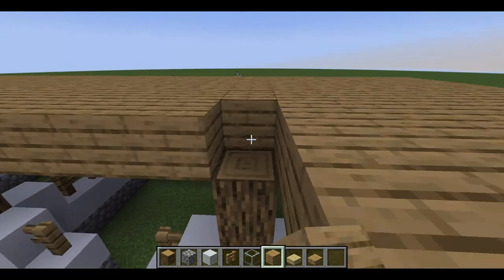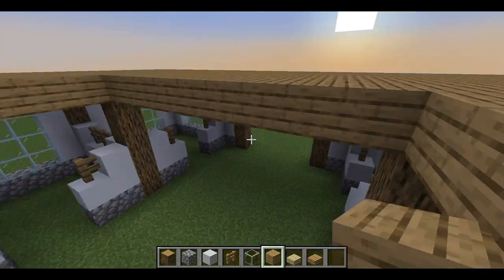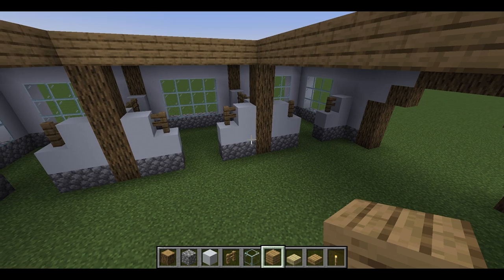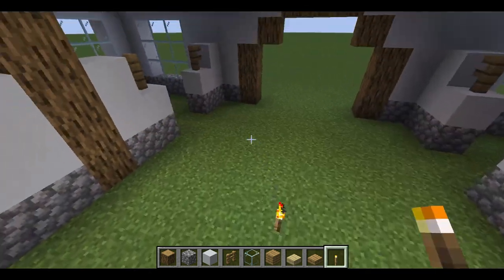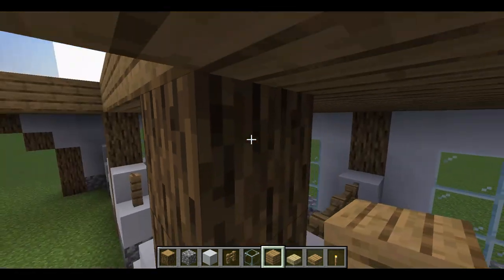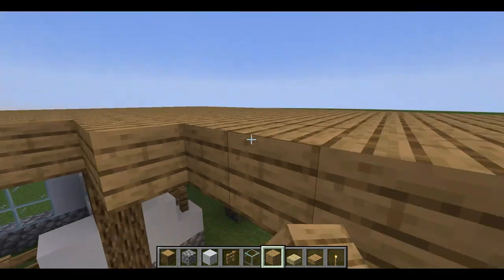As you can tell, the barn is getting pretty dark underneath, so this is where I'd go in and add some lighting. I typically just use torches as non-permanent lighting and place a couple around the barn so you don't have bats spawning.